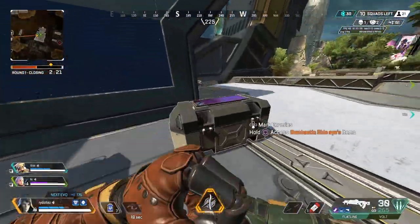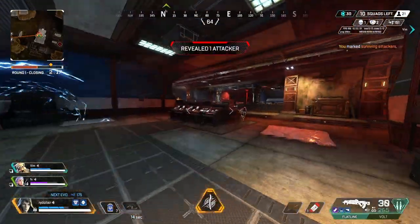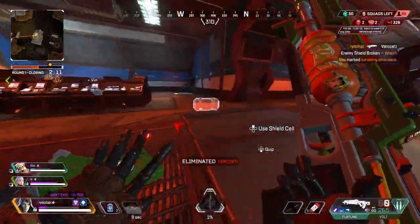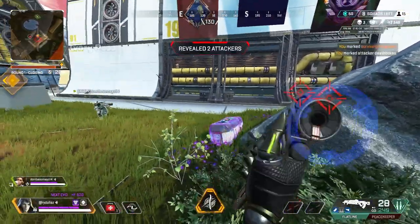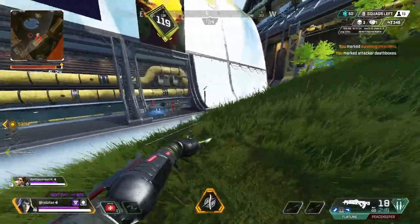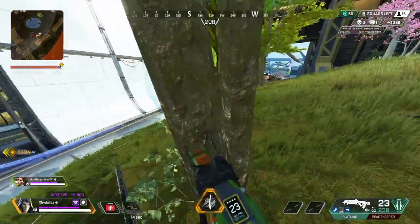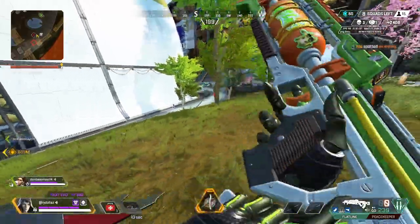I will say that if I'm solo queuing ranked on Ash, I won't always ping death boxes because as soon as I ping one, my randoms will usually immediately rush in that direction. So I'm selective about it based on in-game situations, but I'm actively keeping tabs on what's going on. If you play Ash simply for her ult, then you're doing yourself and your squad a disservice. Her passive is incredibly powerful for locating enemies, planning third parties, or even trying to avoid fights. By knowing where recent death boxes are, Ash can lead her team in whatever way fits their current objective.